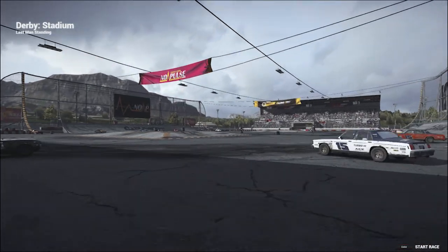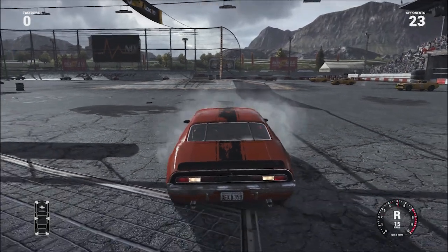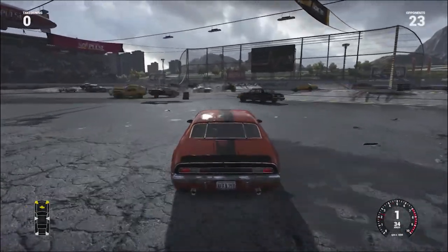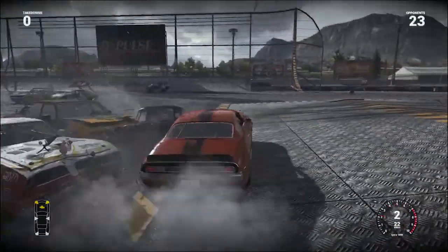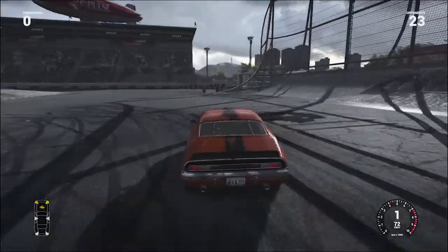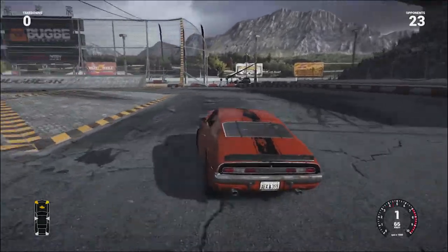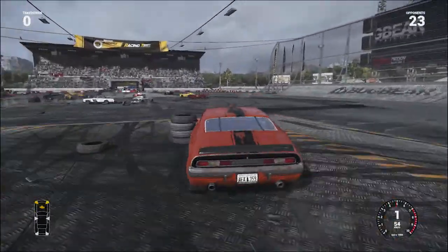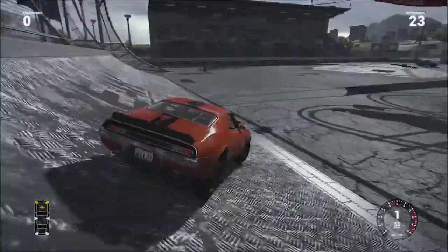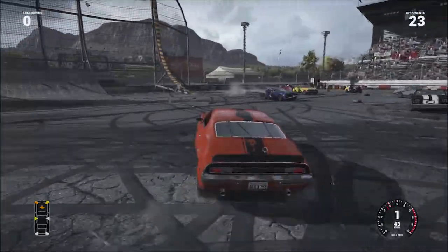So you're actually gonna really see the physics on this one, cause everything is gonna fall apart. Now I'm not gonna run to the middle like everyone else — I'm actually gonna reverse, kinda play chicken. Play everyone else right in the middle, and then I'll take out the stragglers. The actual strategy of destruction derbies is to run backwards, because if you hit enough stuff from the front of your car — excluding tires — it'll mess up your engine. Once your engine is gone, you can't go. Creamed him! Oh, that was good too.